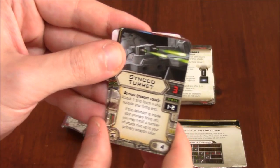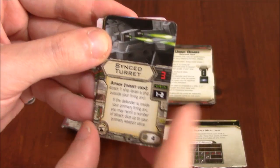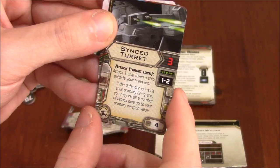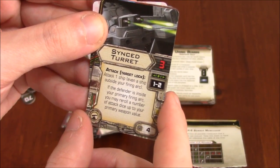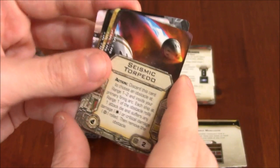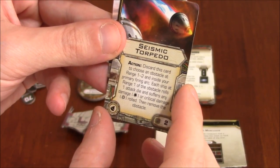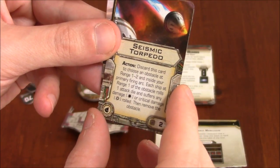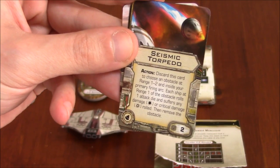A Synced Turret — this is a new one. Attack of three, range one to two, cost four. Requires a target lock. Attack one ship, even a ship outside your firing arc. If the defender is inside your primary firing arc, you may reroll a number of your attack dice up to your primary weapon value. That's kind of nice. Seismic Torpedo: as an action, discard this card to choose an obstacle at range one to two inside your primary firing arc. Each ship at range one of the obstacle rolls one attack die and suffers any damage or critical damage rolled, then the obstacle is removed. So it's an obstacle killer.